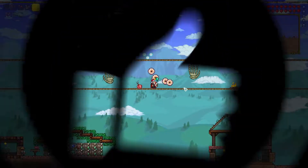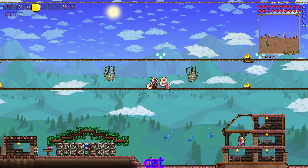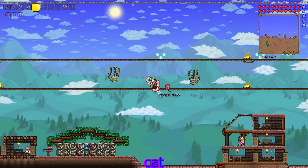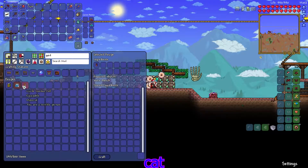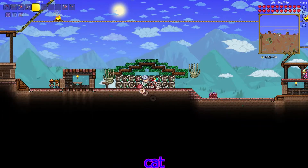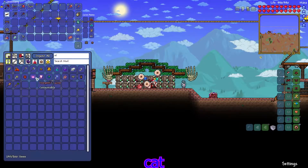How's it going everybody, welcome to part five. Today is the big day - I'm going to try and tackle the Wall of Flesh. First I need to make sure I have a voodoo doll, and I don't, so let's see here. I thought I had one but it turns out I don't.